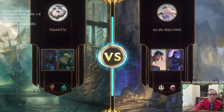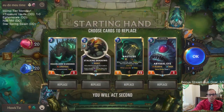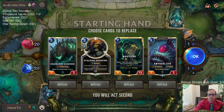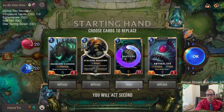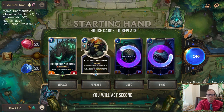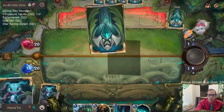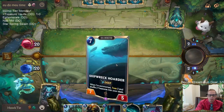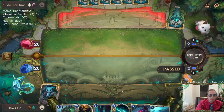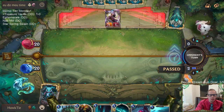Vaults of Helia did exactly what we wanted — it put the Shipwreck Hoarder into play, then Nautilus. It did its thing. Next matchup: Fiora Shen. Keep Stalking Shadows and Deadbloom Wanderer. I like this Black Spear — it goes well with a Deadbloom Wanderer to take down a Fiora. I think Atrocity with Unyielding Spirit should work: it would have just done 13 damage to them but then our Nautilus would not die.